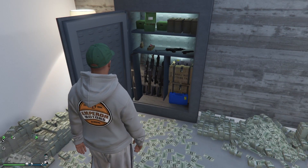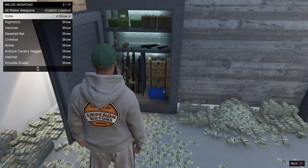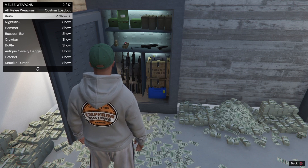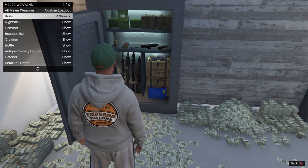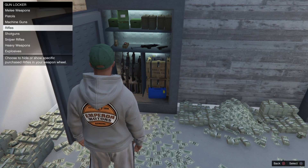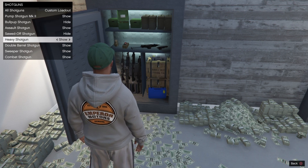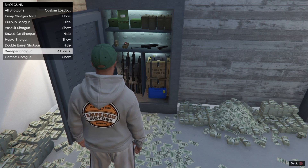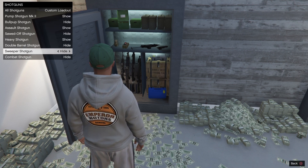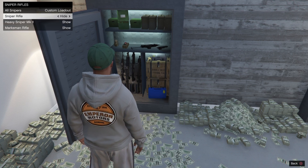That covers the entire weapon wheel and the loadout is done. Now we just need to clean up the weapon wheel using a gun locker. You can have one in your CEO office or your facility — it's an upgrade available on some properties. Just go to the gun locker, open it, and you'll see all the weapon categories. Select a category, find the weapons you don't want in your wheel, and set them to hide. This way you only have the guns you want showing, and it looks a lot cleaner.